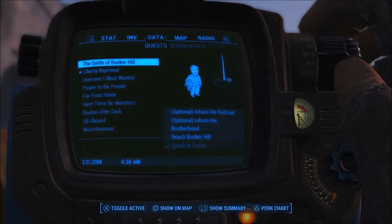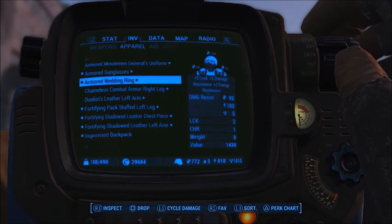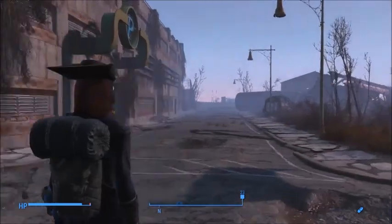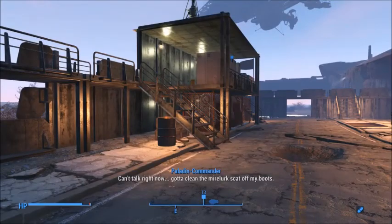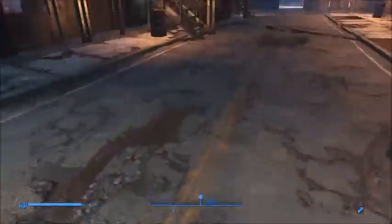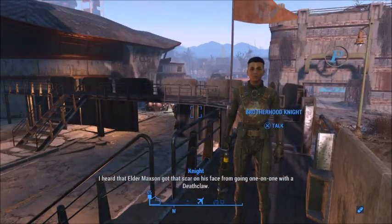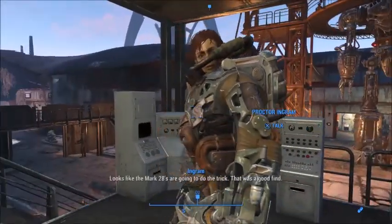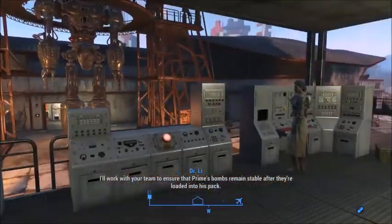Let's get our clothes changed and get back to our normal appearance. There we go, much better. Gotta clean the Mirelurk scat off my boots. Proctor Ingram — looks like the Mark 28s are gonna do the trick. That was a good find. He's looking good — to ensure that Prime's bombs remain stable after they're loaded into his pack, it won't be too much of a problem.